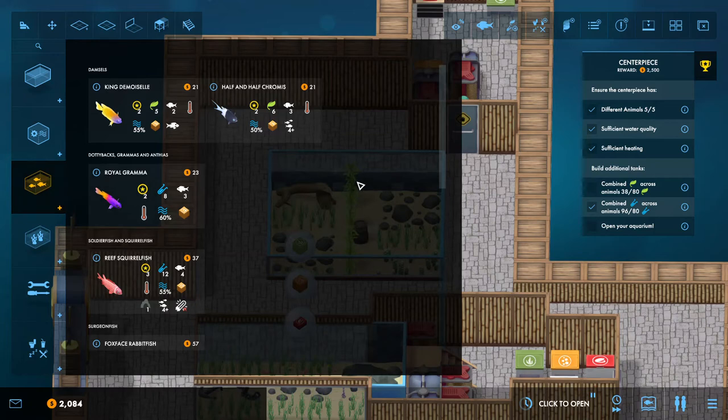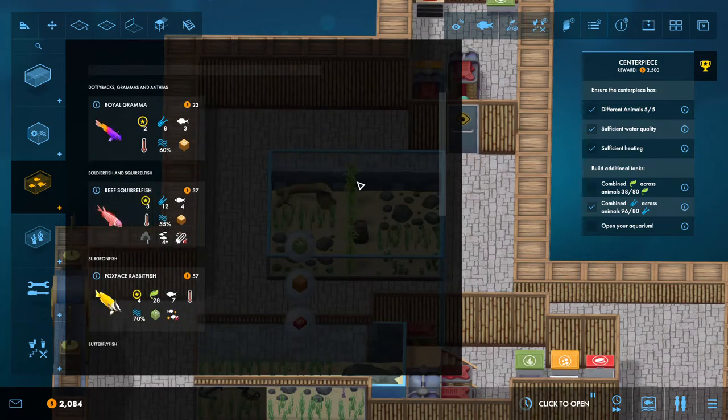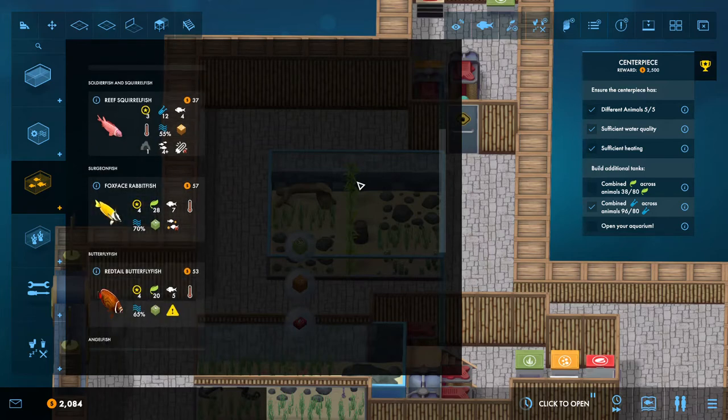Alright guys, hi and welcome back. As you remember, this is Firefly Buggy, and today in Mega Aquarium — continuing from the first Mega Aquarium — we're going to put some fish in this tank. I totally forgot which ones we're going to put in there, but we're going to do it anyway.